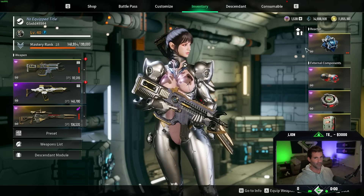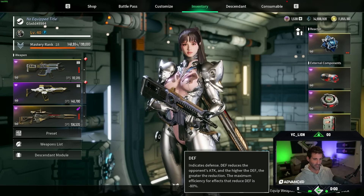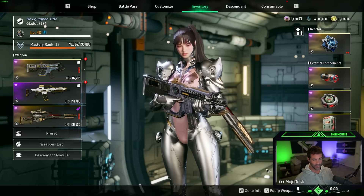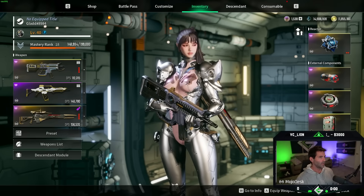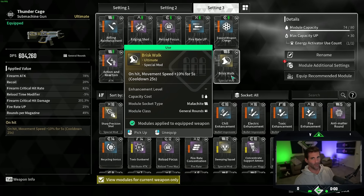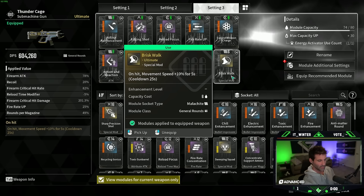I like to run Thundercage with it as well — mainly just pair it with whatever your reactor is. When we're looking at the stats, we're still able to keep almost 30,000 defense and over 6,000 HP, so there is some really good survivability here too. As for the gun, we're using Thundercage because that's what matches my reactor. And then we're slotting Brisk Walk-In, which is going to give us additional movement speed on hit and it will proc with the abilities, which is nice.